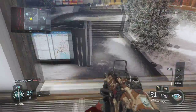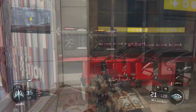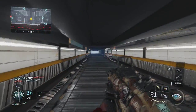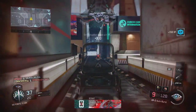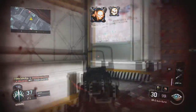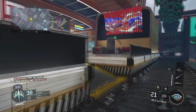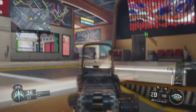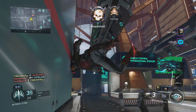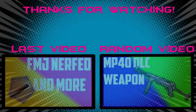The last perk we have is Gunho, though I'm going to change that to Awareness — I know it won't show that in the picture on screen, but Awareness is good for getting gold and stuff because you can hear your enemies. The wildcard is Primary Gunfighter. Anyway guys, if you did enjoy today's best class setup make sure to leave a like down below as it is very much appreciated. Comment your thoughts in the comment section and I will see you in the next video.